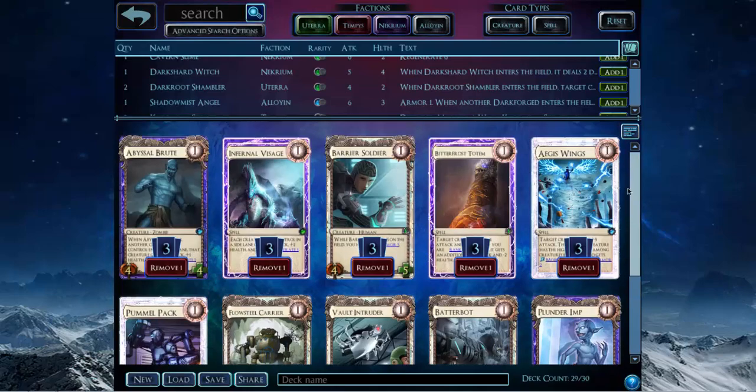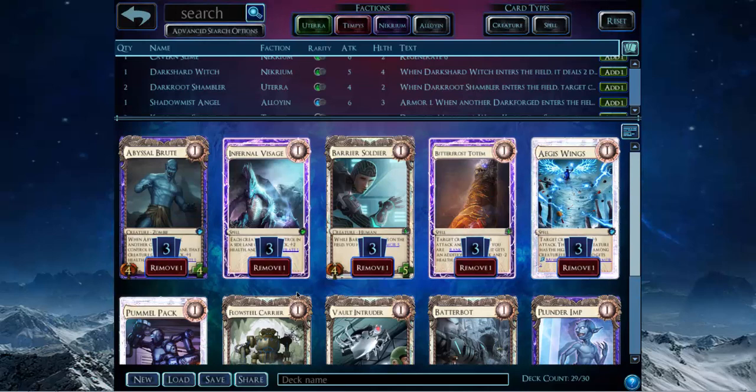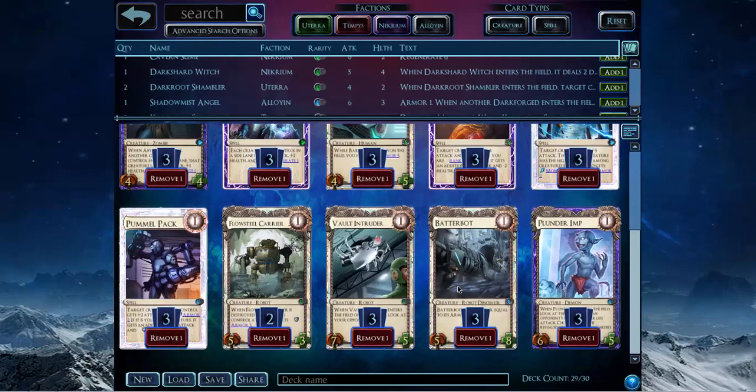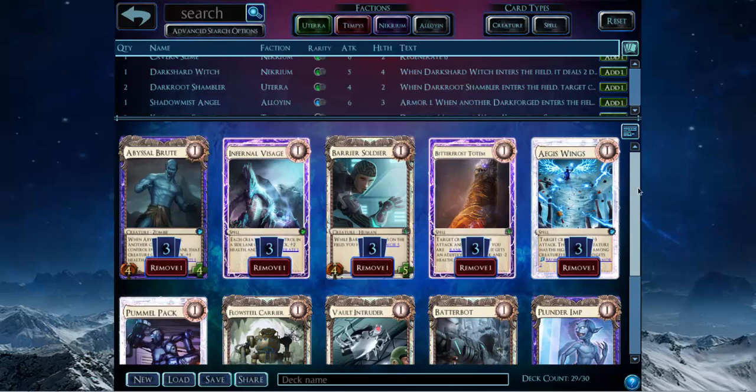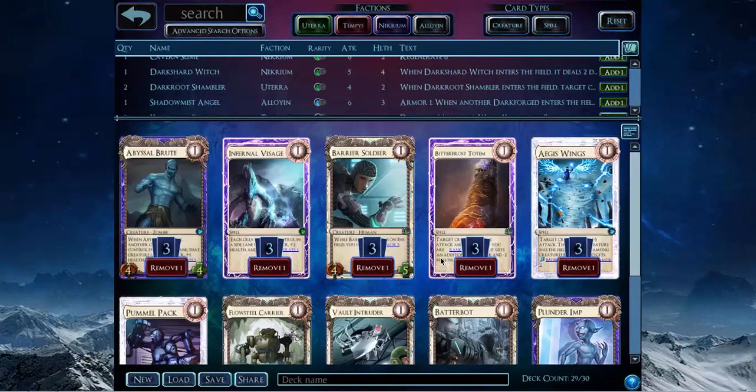I imagine most people will be playing Darkforged decks, and I think the Tempest Darkforged and the Alloyan Darkforged are the best ones, and those are not colors with huge amounts of removal. The best Darkforged lists I made were Bizaric and then Oratek. Uterra was okay — you could get a lot of damage in quickly, but you can't actually deal with opposing Darkforged. So if I played a Darkstone Aesir deck against an Alloyan Uterra Darkforged deck, the Aesir just carries the game because you put a Darkforged into play and take away one of theirs — a huge tempo swing they can't recover from, since they're just playing one creature at a time.